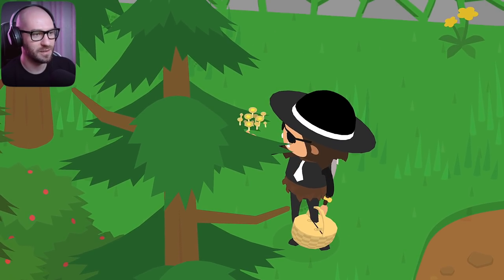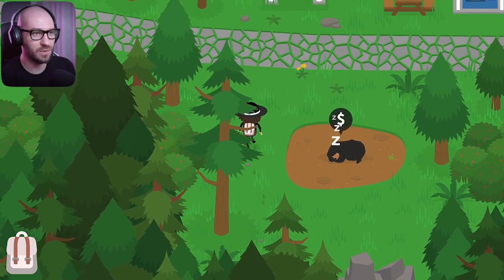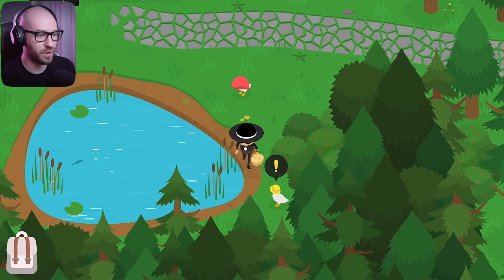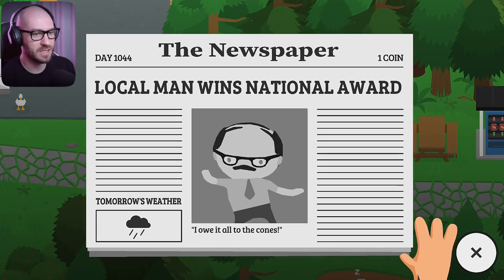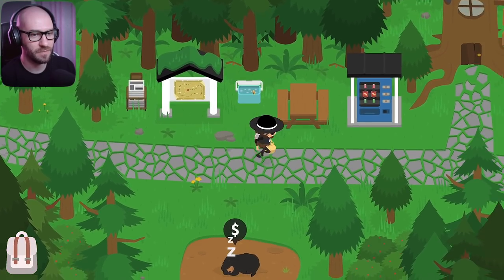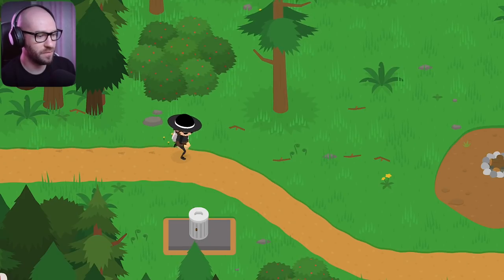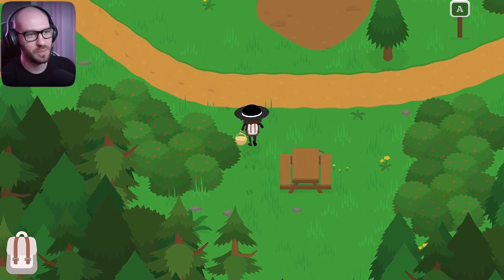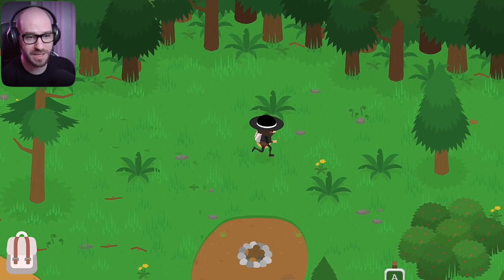In the previous episode we explored the rainy area, which allowed us to get quite a few mushrooms we didn't have before. The newspaper isn't saying anything unfortunately. Let me just go through the campgrounds here a little bit and see if we can find more mushrooms — new ones that we definitely didn't have before — because I really, really want to finish collecting all of them and hopefully get the TNTs to blow up those walls.